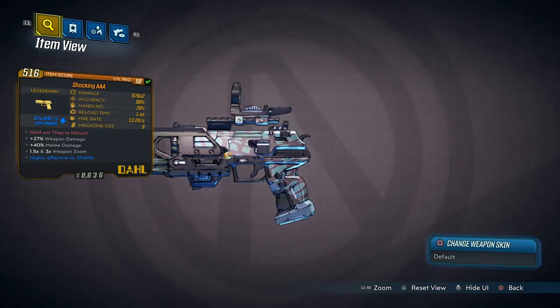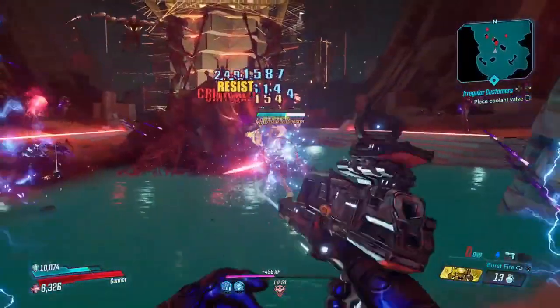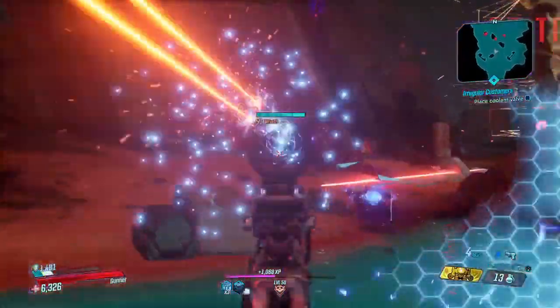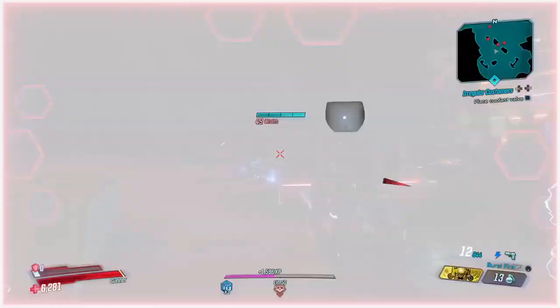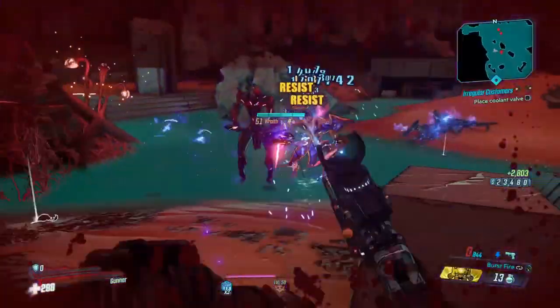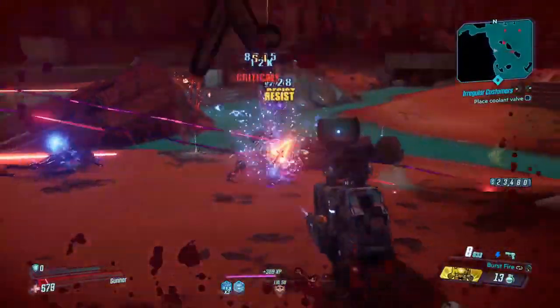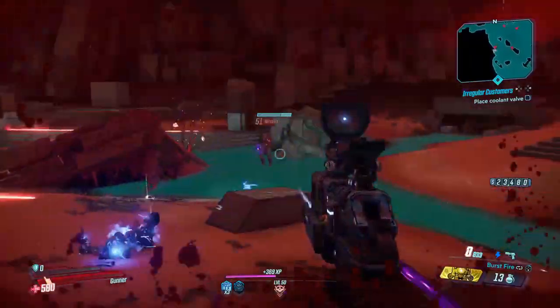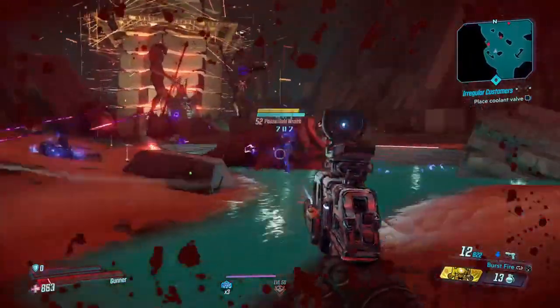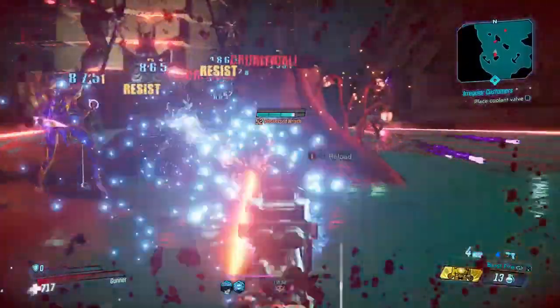Those effects are seriously beneficial with this pistol. It's got a damage of 676 times 2, an accuracy of 90%, handling of 70%, a reload time of an amazing 1.4 seconds, and a fire rate of 13.28 a second, with a magazine size of 9. This thing also deals plus 27% damage, has plus 40% melee damage, and obviously is highly effective against shields being a shock weapon.